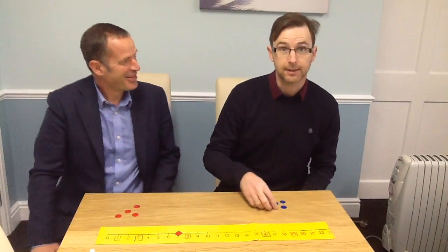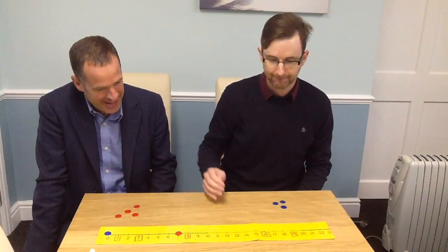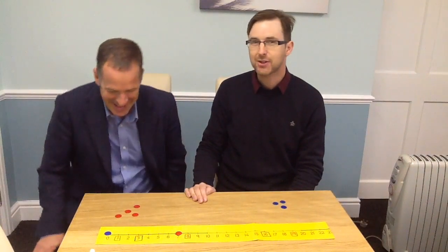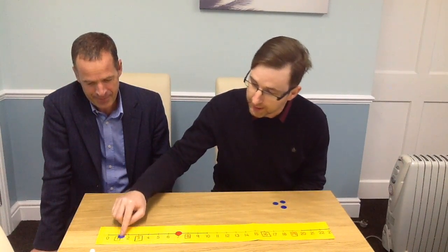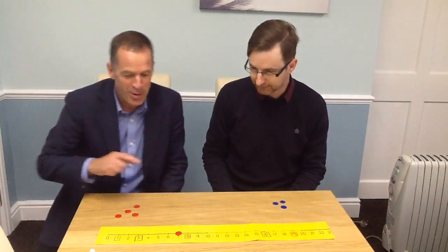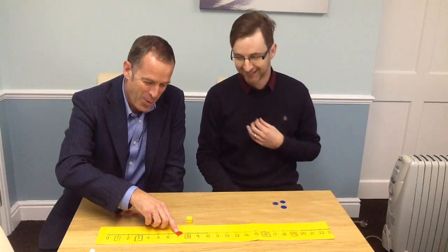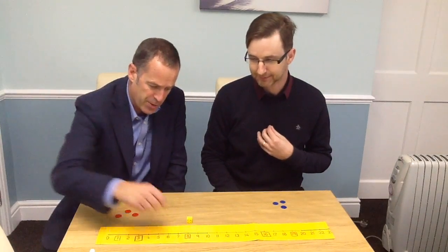My go? Your go. Let's see if I can get past the first hurdle. Would you believe it — a 1 again! What are the chances? Unfortunately, that's another one of my counters lost and into the Snake Pit it goes. Mr. Davis, it's over to you. I like the fact that although you've lost two counters, you've still got three more chances. I don't want to roll a 1 — oh dear, a 1. So I've gone into Snake Pit number 8 and lost my first red counter.